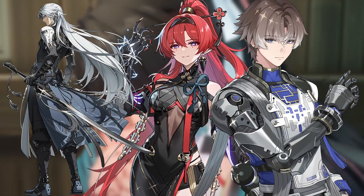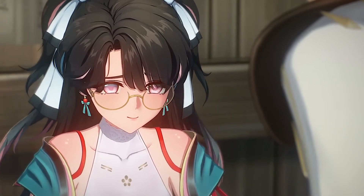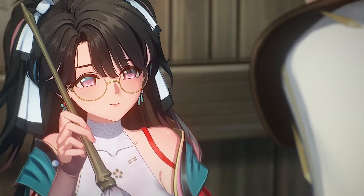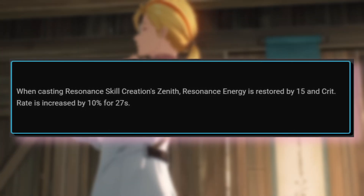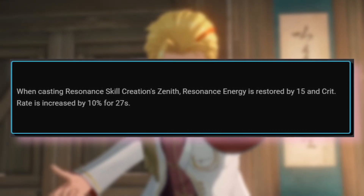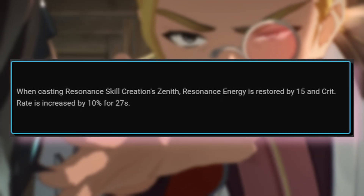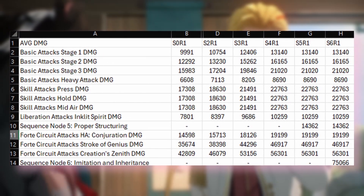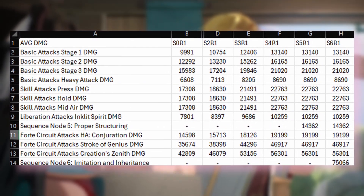Check our team's guide for version 1.2 infographics for more team synergies. When it comes to sequences, if you're willing to spend, then S6 would be a good stopping point, as it gives 10% critical rate and 15 Resonance Energy back when the Resonance Skill Creation Zenith is used. This might improve her rotation, while the remaining sequences are just going to increase your damage output. Nevertheless, we will have to test that upon her release.